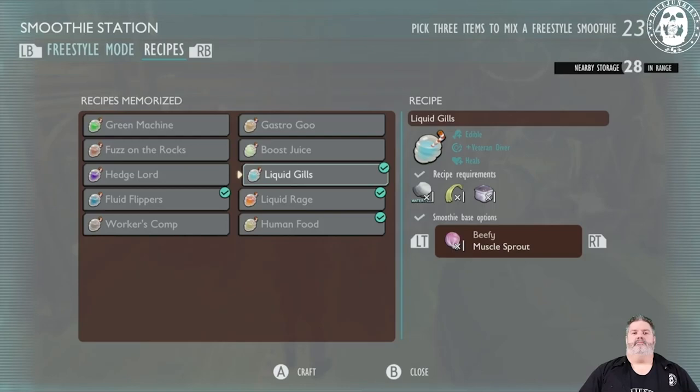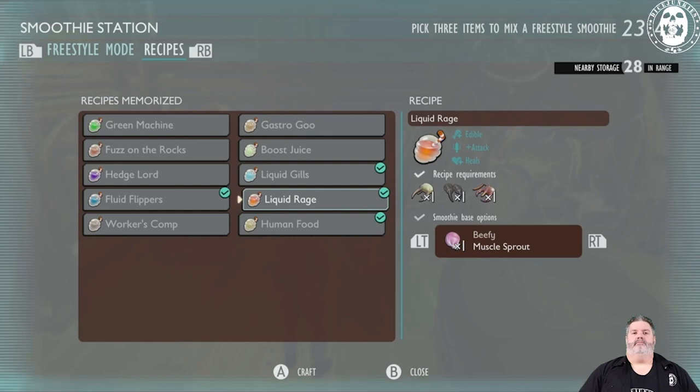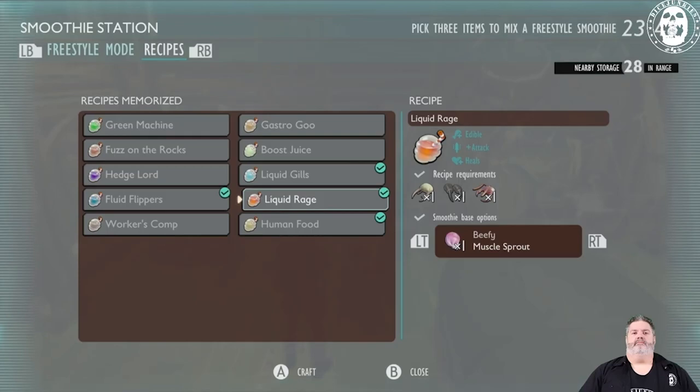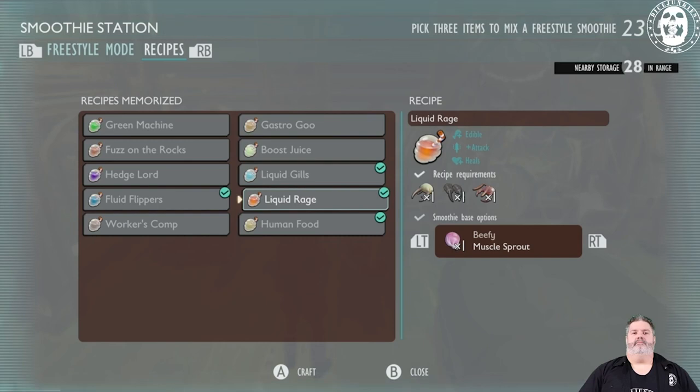Liquid Rage increases your attack and is very helpful when fighting the Brood Mother. It gives you a temporary attack bonus — she is kind of tanky, so having a couple of them in your quick menu to pop and keep increasing your damage output is probably a good idea, especially when you fight her for the first time.